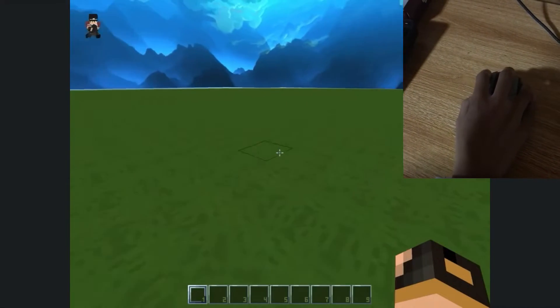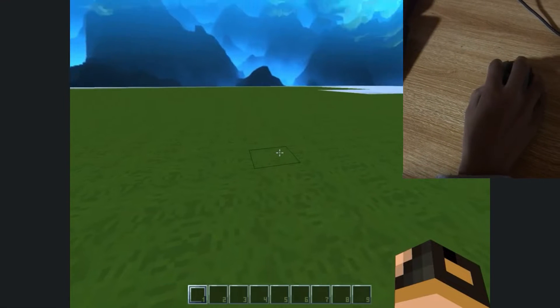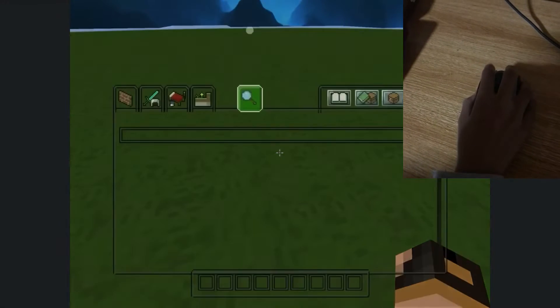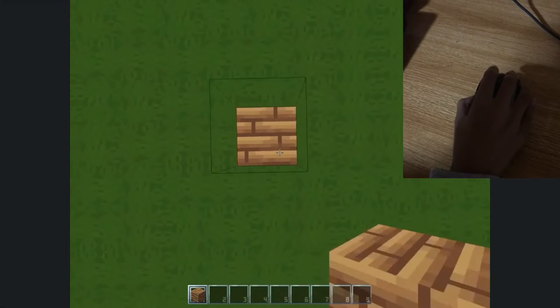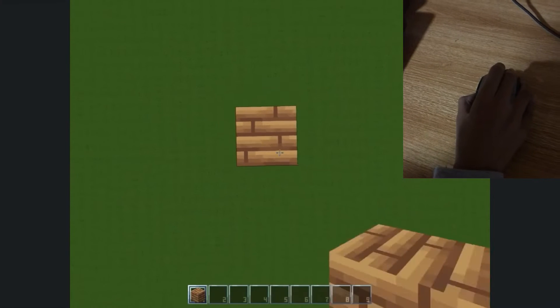Welcome to another video. Today I will do a guide on how to god bridge in Bedrock PvP, which is really nothing, just a flex. So you grab a block and then do this — you tower up right.